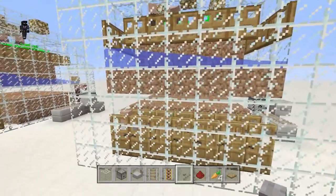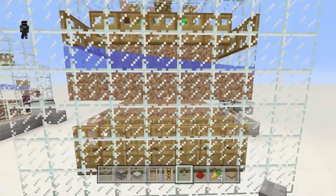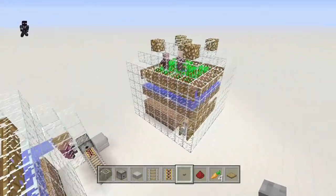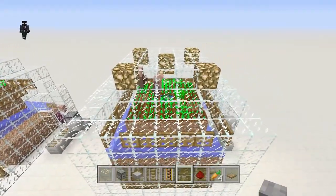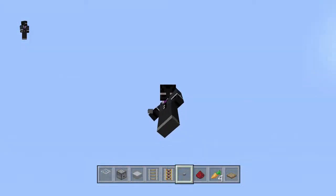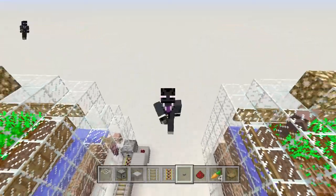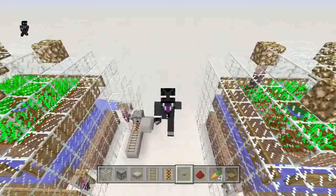That's about it for this farm — it's really simple. The main expense is glass, since you can always get loads of dirt. This is a really simple farm to get you lots of villagers for all your villager needs like trading and iron farms. If you enjoyed this tutorial, please leave a like and subscribe. Thanks for watching — this has been CalotronPlays, I'll see you all in the next video, goodbye!